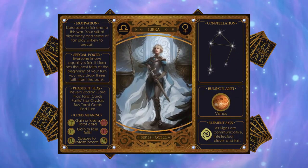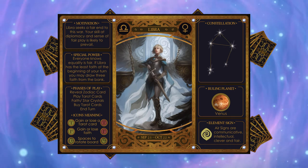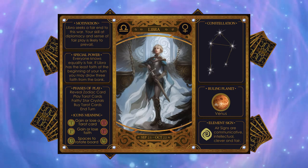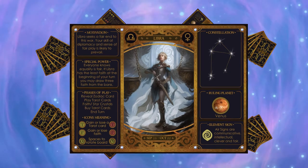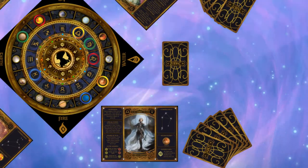Each player mat includes useful reference information for playing, and here is Libra. Libra's planet is Venus and her element is air. We will use Libra to show how a typical turn is played, noting Libra is playing as yellow.